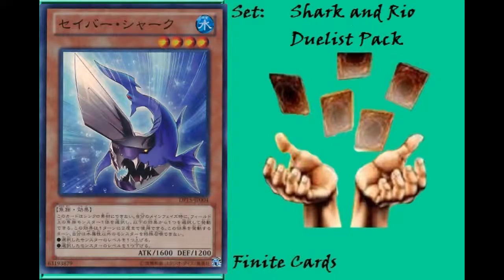Next we have the last of the Sharks in this set: Saber Shark. This card augments the ability to do rank 5-based plays in Water decks, which this set kind of introduced with the addition of Number 73 and Number 94. It's a level 4 Fish, so it can be Normal Summoned. Up to twice per turn, you can target a Fish monster on the field and either increase or reduce that target's level by one. You can't Special Summon any non-Water monsters during your turn while using this effect.